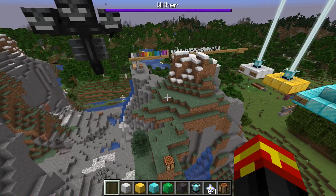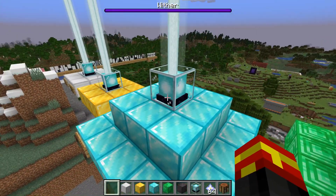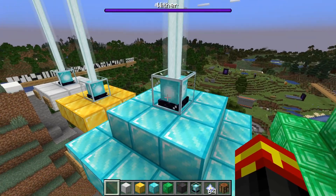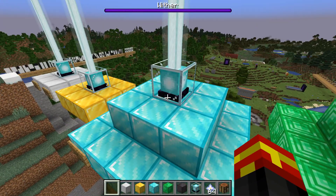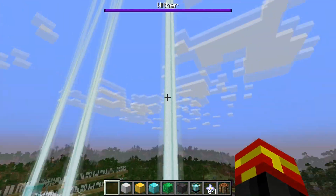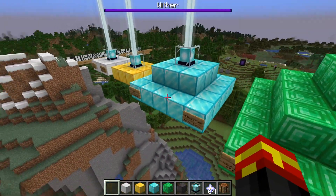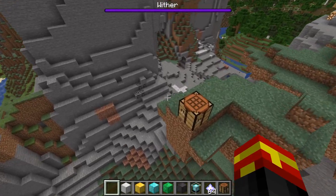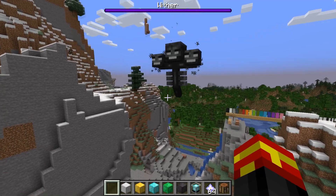First off, let's discuss how we actually make beacons. This is what a beacon looks like in the game — this is what the block looks like. It has an ambient sound when you're near it, and when it's actually a valid beacon it will create a beam of light that goes right to the top of the world. In order to make a beacon you need glass blocks, an obsidian base, and a nether star to craft one.